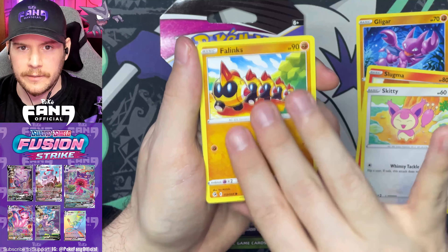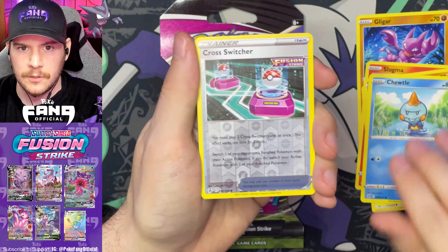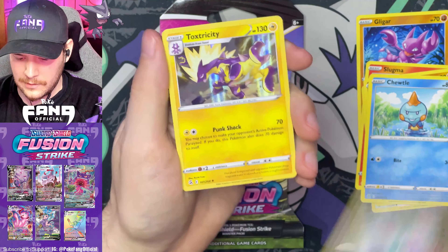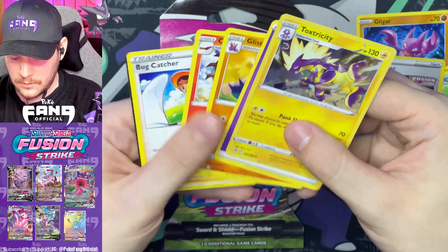Skitty, Phanpy, Togepi, Croagunk — Trainer Card Reverse, and a Toxtricity holographic.